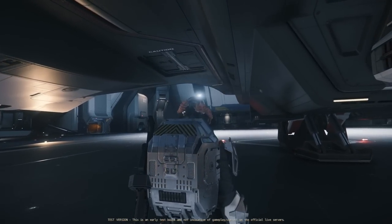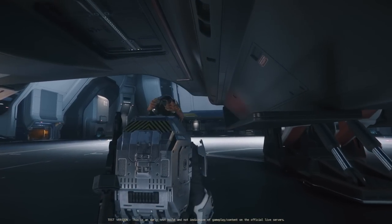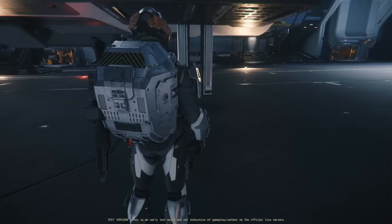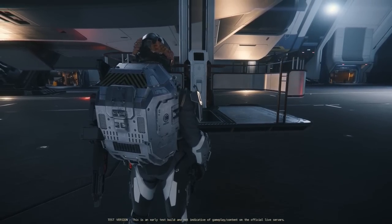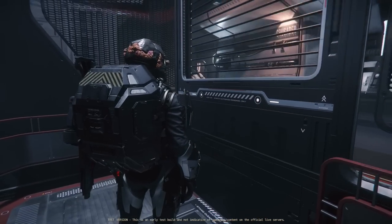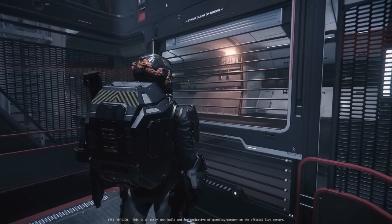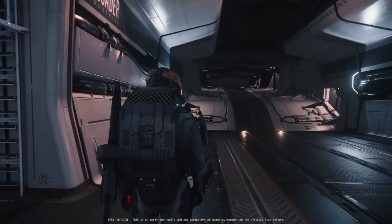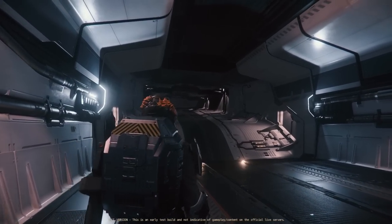Like its C2 and M2 variant counterparts, this big-booted ship is one of the few that has enough space to fit the largest grand vehicles in the game — Spartan, Ballista, Centurion, Nova Tank, not a problem. The A2 was made to deliver entire fleets to a battlefield with enough gear to keep your troops armed and ready to go as soon as you make contact.